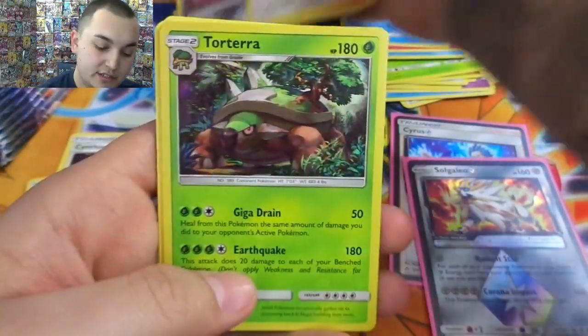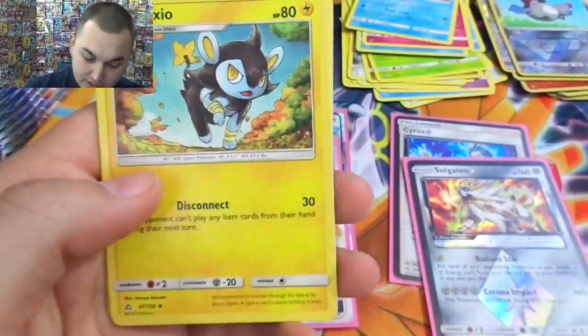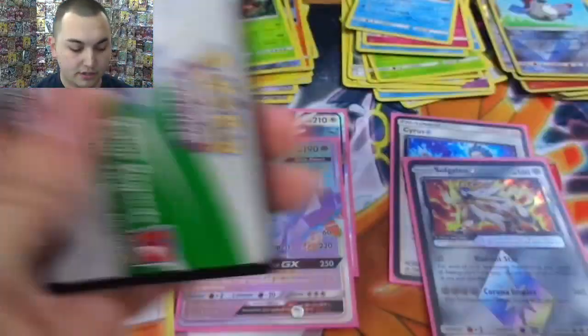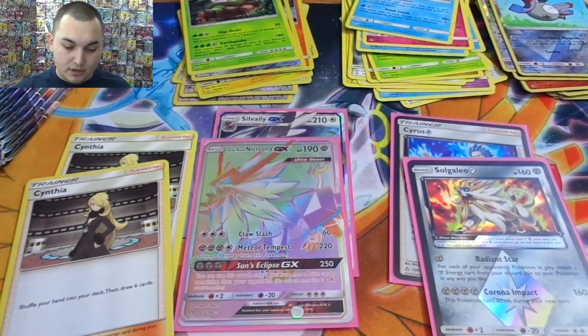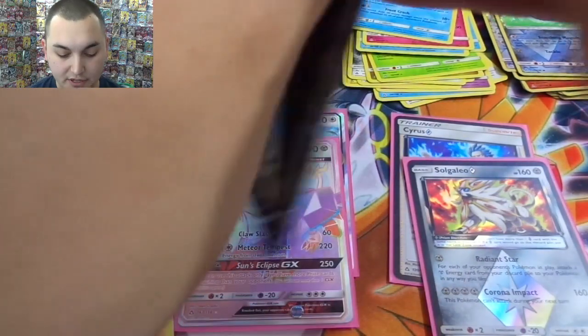Torracat, energy, Luxio, Looker. Very good — we're getting them all now. We need more but we're still getting them.